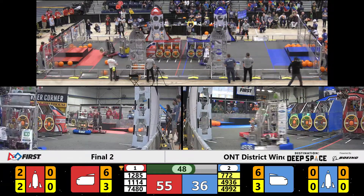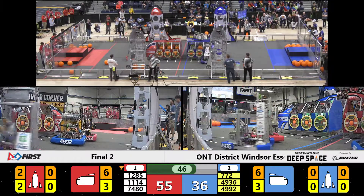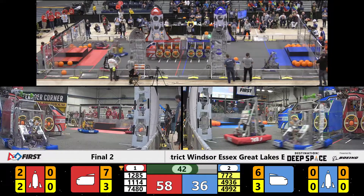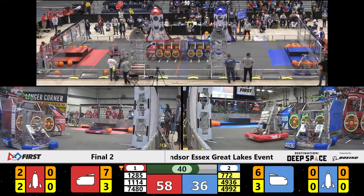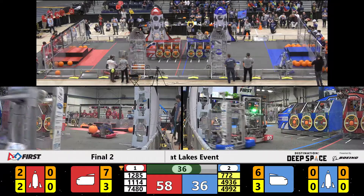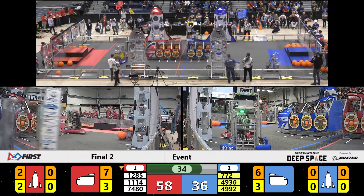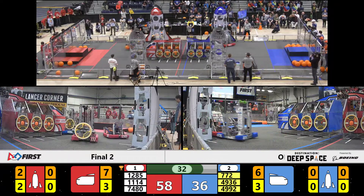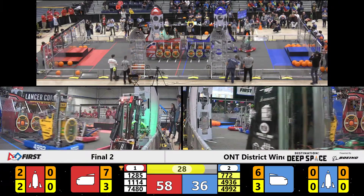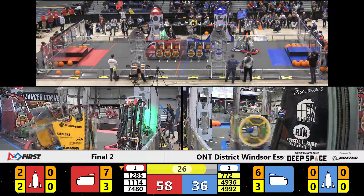There goes 11-14 — 12-85 trying to stay out of that melee, and they are successful at dropping that cargo off. 49-92 hits the back side of 11-14 and shoves them off the side of the guardrail. Time is fleeting, ladies and gentlemen — we are getting down to 30 seconds. Red Alliance 58, Blue Alliance 36, and you know what that buzzer sound means.